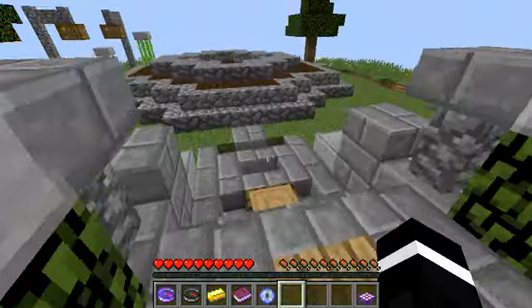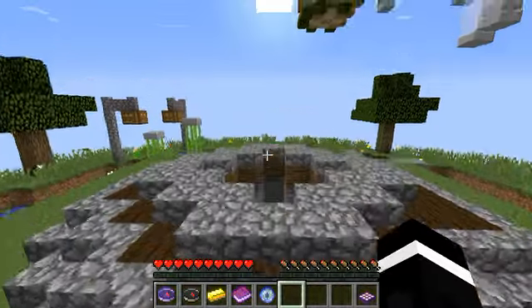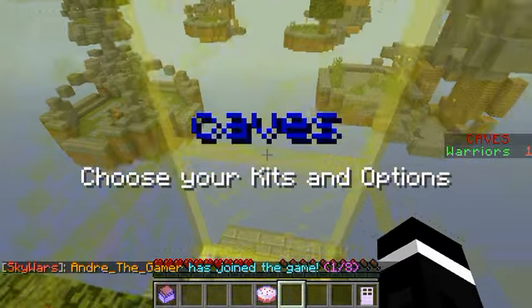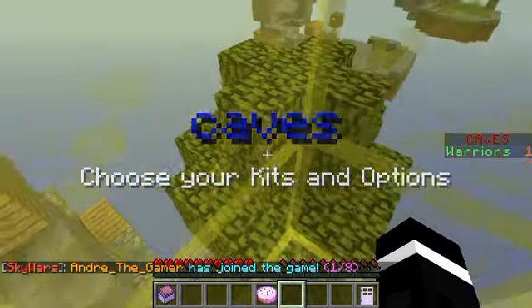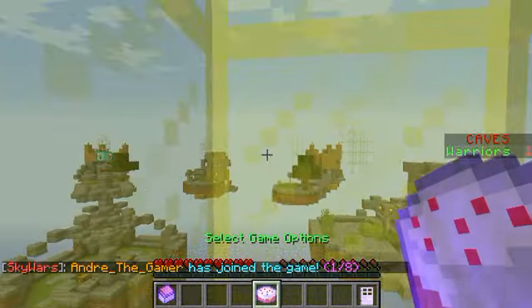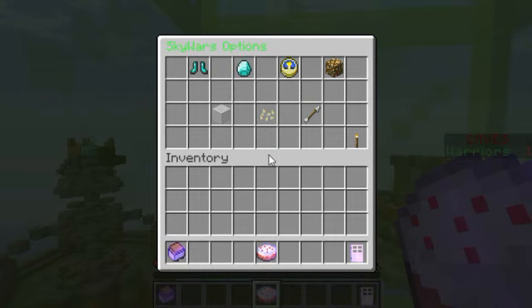Let's just go ahead and join a Skyward match. Since the match requires at least 2 players it might not start, but since I'm the owner of this server I will first start it. Let's go ahead and jump through right here. Now it says that I joined a Skyward match.